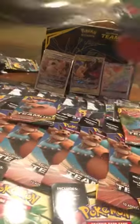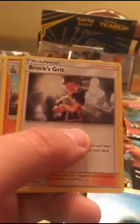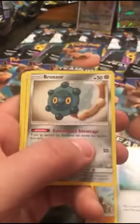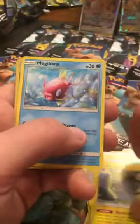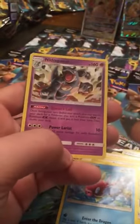We're starting off pretty good - rainbow rare Hoopa GX, two tag team cards - Pikachu and Zekrom, Eevee and Snorlax. Here's another one. Water energy, Brock's Grit, Pupitar, Electro Charger, Bronzor, Klefki, Pidgey, Emolga, Magikarp, Judge Whistle, reverse holo, and a Nidoqueen non-holographic. We pulled the reverse rare on that card - I'd like to see the holographic on it as well, that'll be cool.